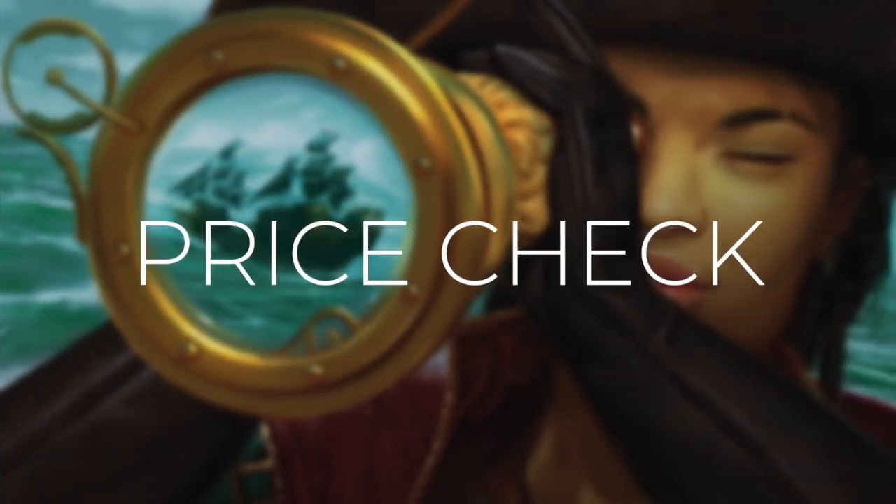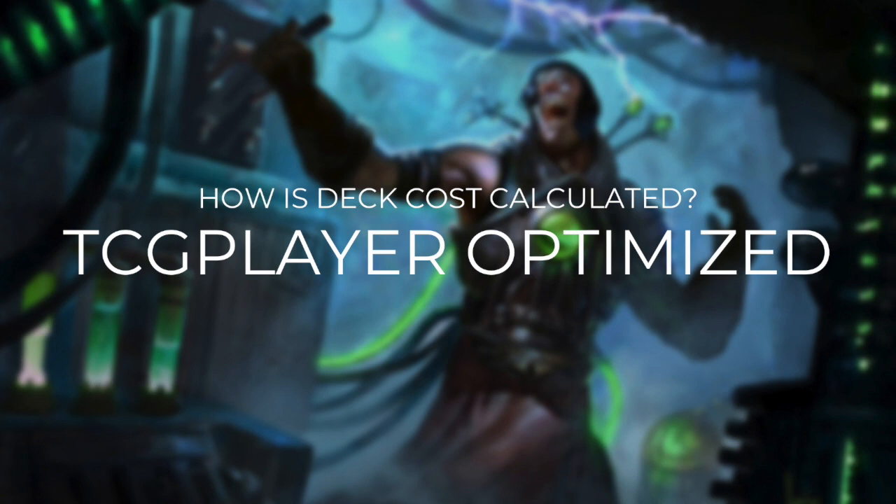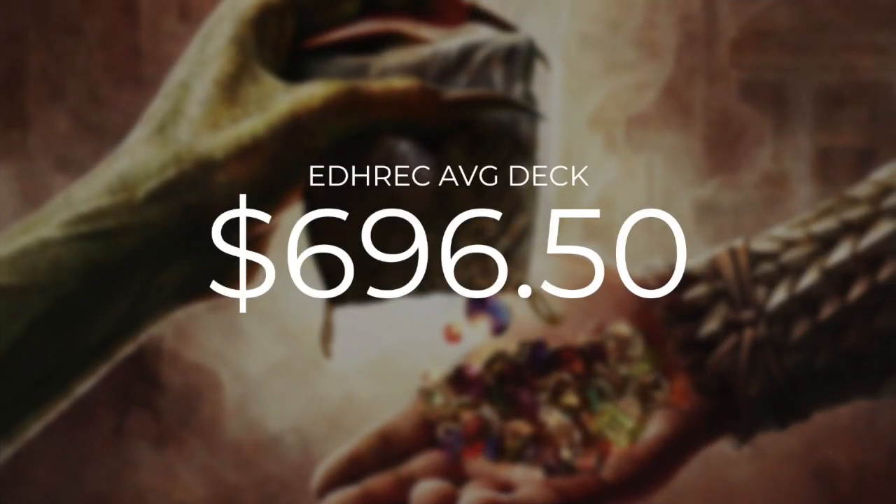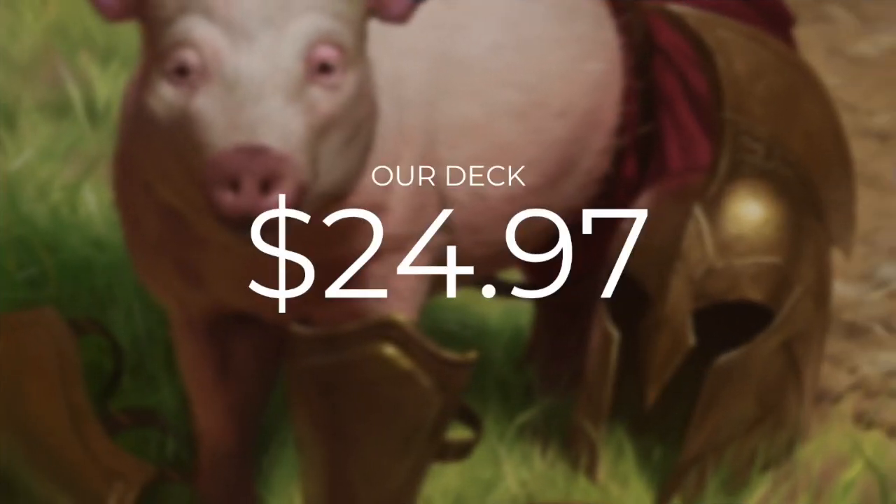Now that we've gone through every single card in this deck, let's do a quick price check. A quick reminder that our deck costs are calculated using TCG Player optimization, optimizing with even heavily played and damaged cards because those cards need a home too. The average Lavinia Azorius Renegade EDH deck is going to set you back $696.50, so let's see how we compare. Our deck is much more affordable, coming in at just $24.97. Commander's Quarters decks are built to be tuned and focused within their budget, but there are always ways to improve on them.